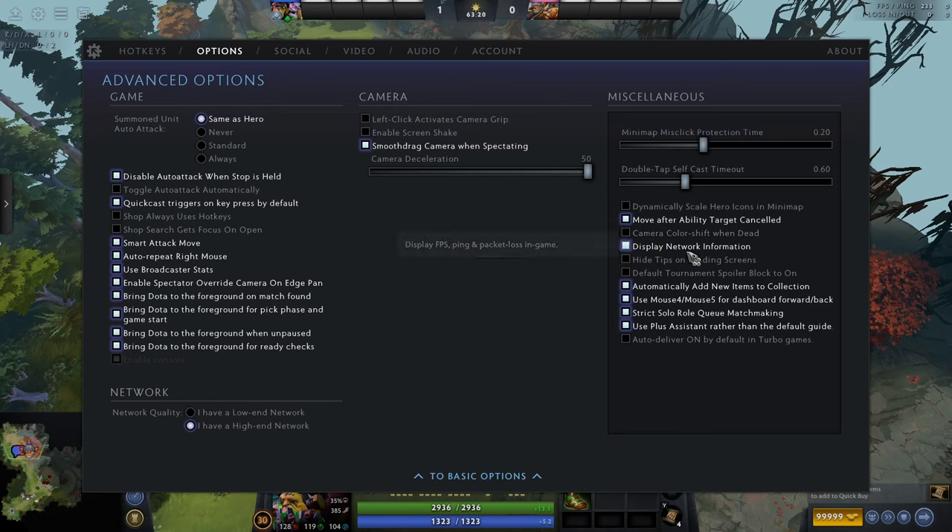Displayed network information shows at the top right — it shows your ping, FPS, and packet loss. This is useful and I would have it on at all times, just so you can monitor your performance.